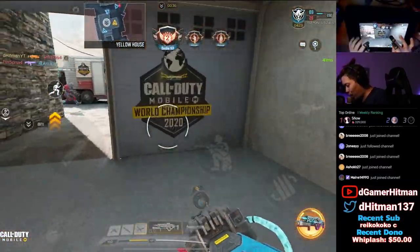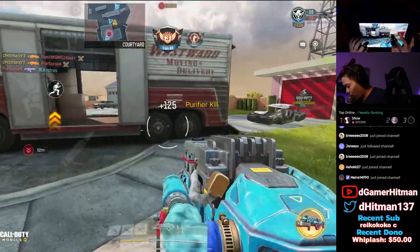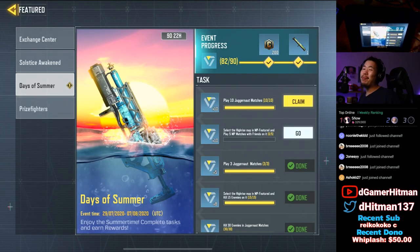Welcome back to another Call of Duty Mobile video. Today we've got a brand new event in the game where you can actually unlock a skin for the operator skill — it's going to be the first skin for the operator skill. This has been on the Garena version for a few weeks, but in the global version we just got it. There's no fastest way to do this; it's going to take you at least an hour guaranteed.